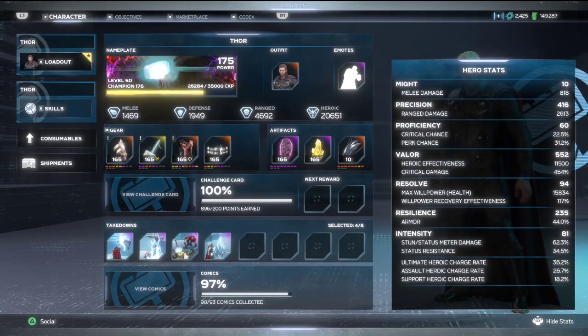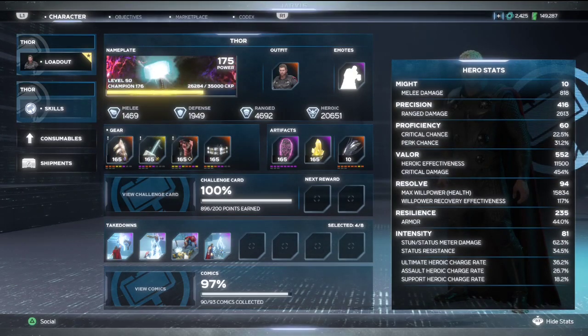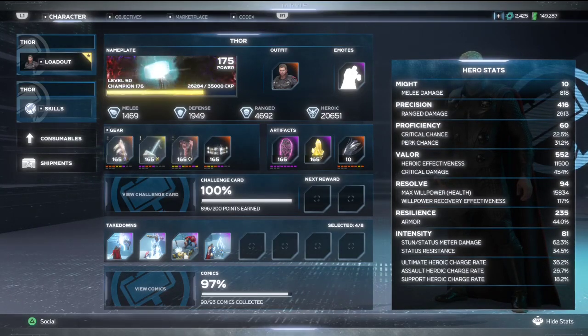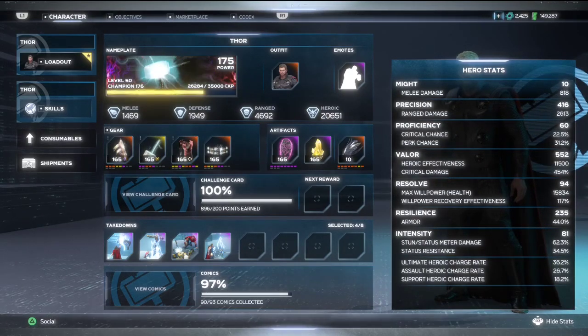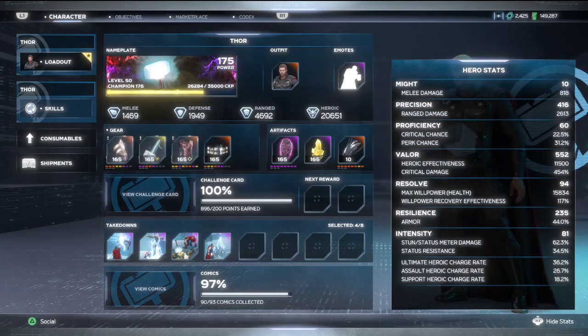It is a ranged Thor build. It's still going to do the whole ranged power attacks thing — that hasn't changed. But why is this build so different? You'll see I've only got about 552 Valor and 416 Precision, along with a little bit of life. We still want to prioritize Precision, Valor, Resilience, and a little bit of Resolve. Those are still going to be our primary stats, with Valor still being the number one.